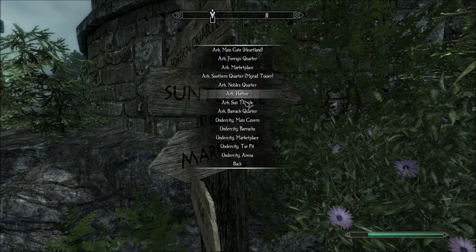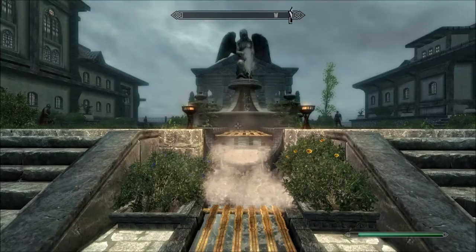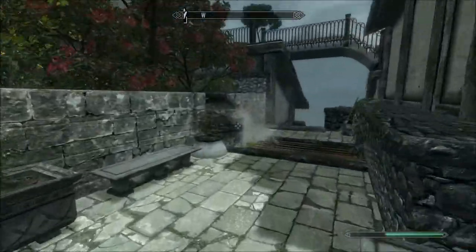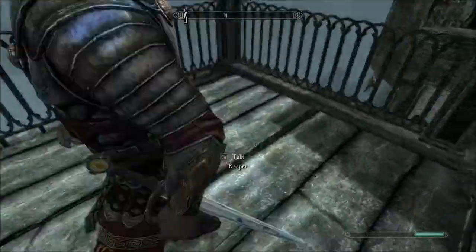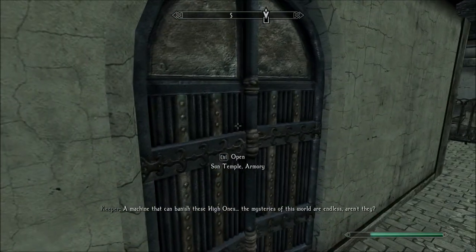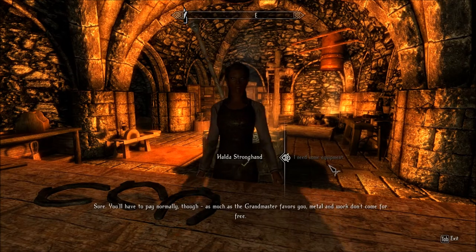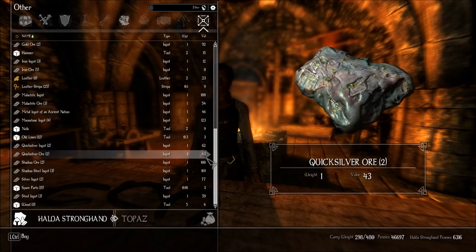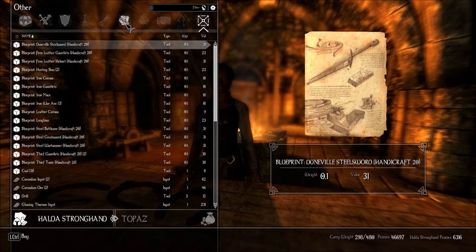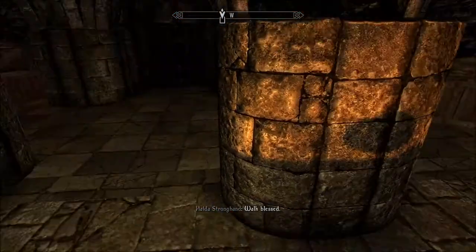Back to the Sun Temple for now. I don't know when I'm going to find that many — that much bone meal. I collect a lot of bone meal. They might be selling some down here. A machine that can banish these High Ones — the mysteries of this world are endless, aren't they? Just checking to see if they have anything. She probably doesn't have that kind of thing. Doonville Steel Sword — I didn't know they had specific ones for Doonville. She doesn't have anything we're looking for.